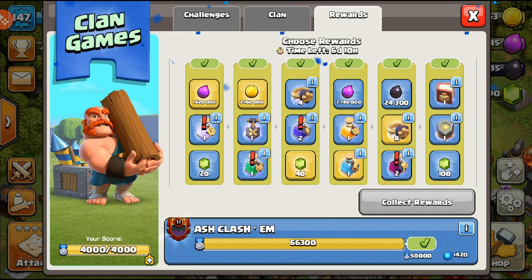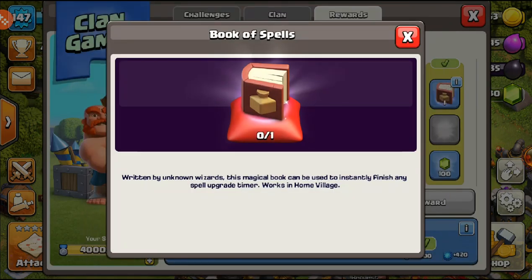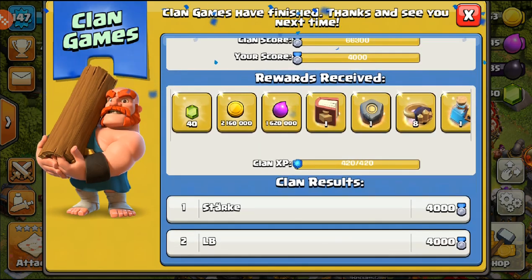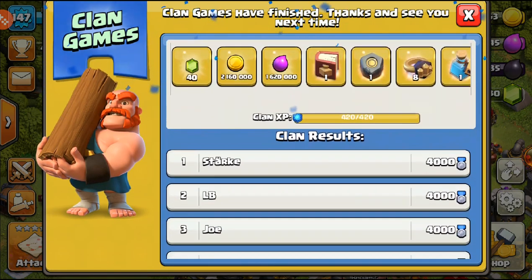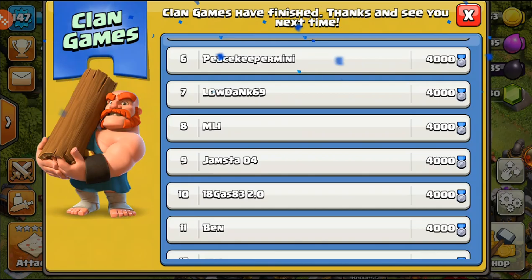Next off is the last and final tier: a book of spells, a rune of gold, and a hundred gems. We'll collect the rune for the first round of rewards, then collect the book of spells for the last one. So we collected: gems, gold, elixir, the book of spells, the rune of gold, eight war rings, and the builder potion.